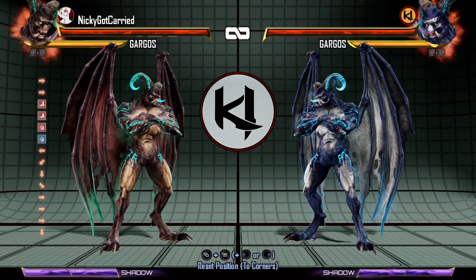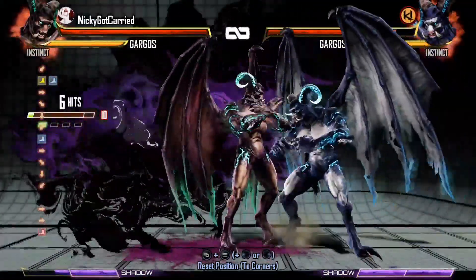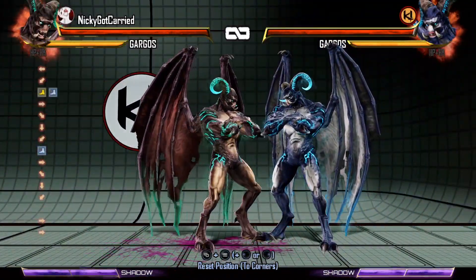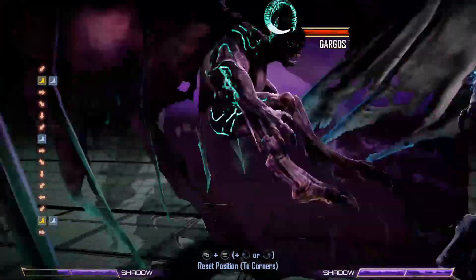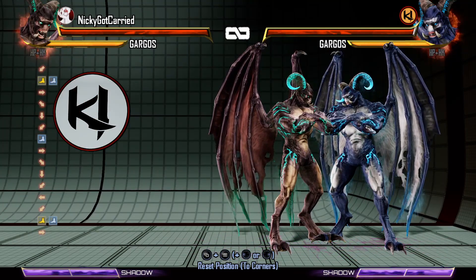Now I'd like to cover Gargos' Shadow Linkers. His Shadow Reckoning hits five times and it is relatively fast — one, two, three, four, five. Pretty fast compared to some of the other Shadow Linkers that we've seen in the past.